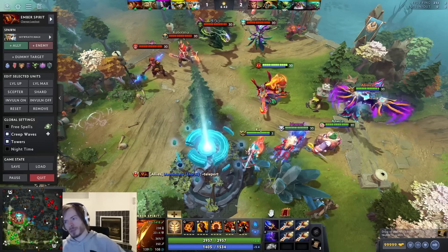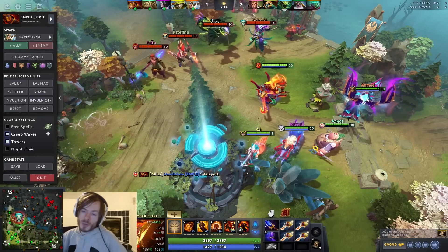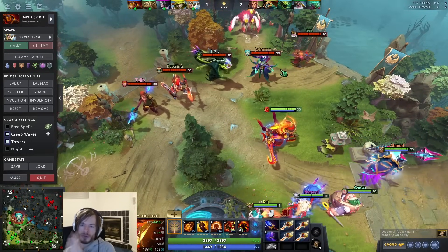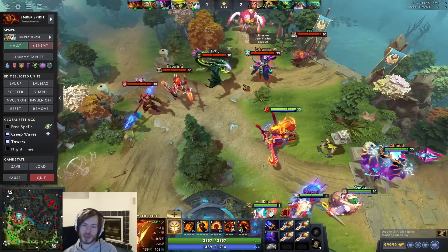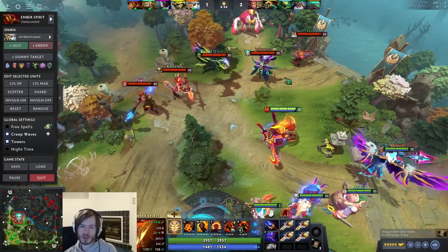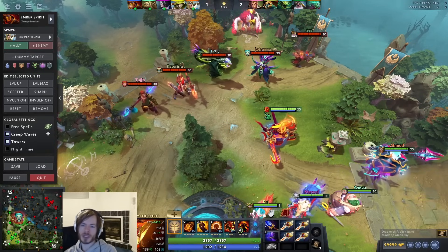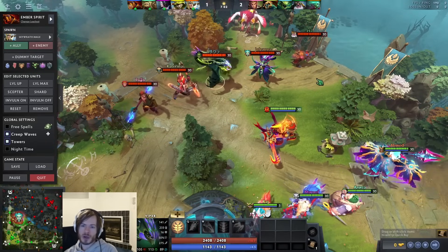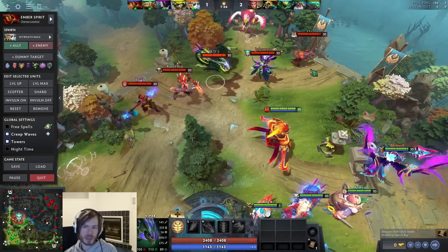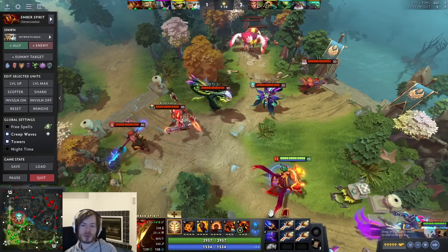Now that we've gone over the abilities, let's talk about when you should pick Ember and when you should lean towards not picking him. I've assembled five heroes here that are classic counters. At lower MMR you'll see Sniper and Viper a lot - those are heroes you definitely want to avoid or ban.